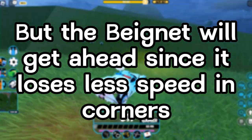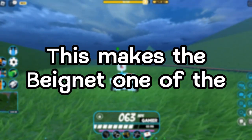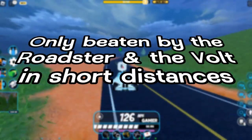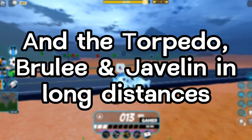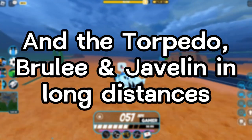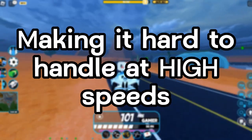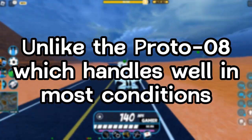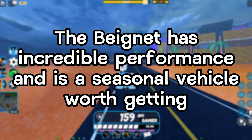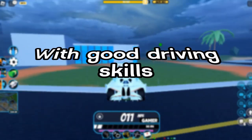The Bayonet will get ahead since it loses less speed in corners, making it one of the top-performing vehicles in the game — only beaten by the Roadster and the Volt in short distances, and the Torpedo, Brûlée, and Javelin in long distances. It can be slippery in the rain, making it hard to handle at high speeds, unlike the Proto 8, which handles well in most conditions.